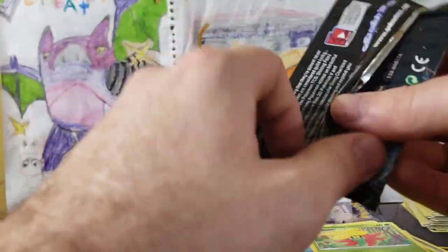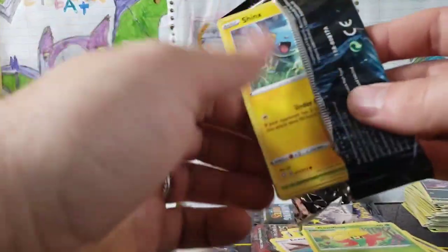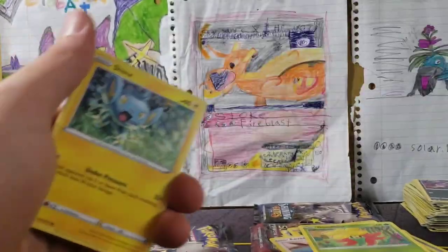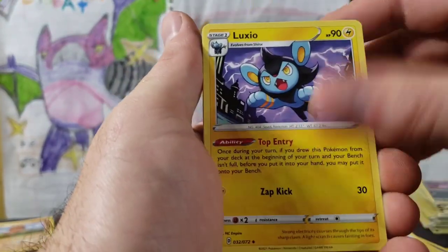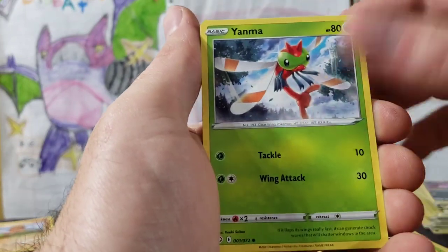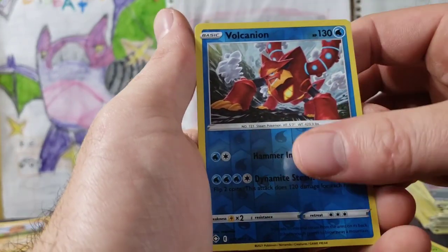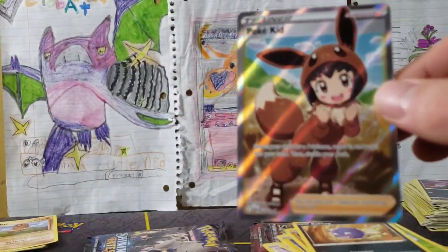But one of these Shining Fates packs will have something — guaranteed, or maybe not. I don't pay out on that guarantee but let's find out. Four from the back. Psychic Energy, Gym Trainer, Team Yell Towel, Luxio, Shinx, Gardevoir, Trapinch, Yanma, Koffing, Vaporeon Reverse Rare, and a Pokékid Full Art.